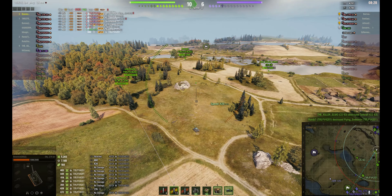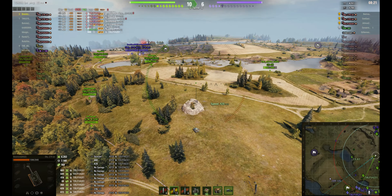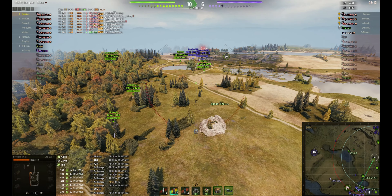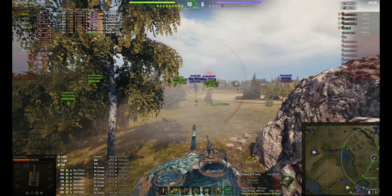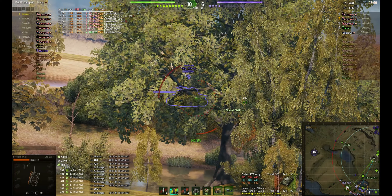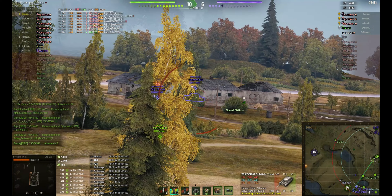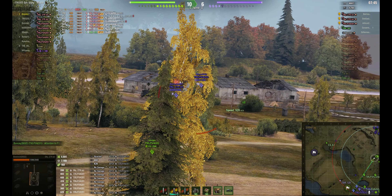Pushing tanks down — Killer Elmo in the CS-63 taking a hit there, potentially spotted by the EBR and then shot by a Chieftain; looks like a bit of a high roll for an EBR anyway. Bosnich is finding targets down in the base. Taking Bosnich's view for a moment — that shot didn't connect with anything, so he's searching out different targets. Now it's really just a matter of keeping these tanks down the bottom spotted and getting as much damage out of them as possible.